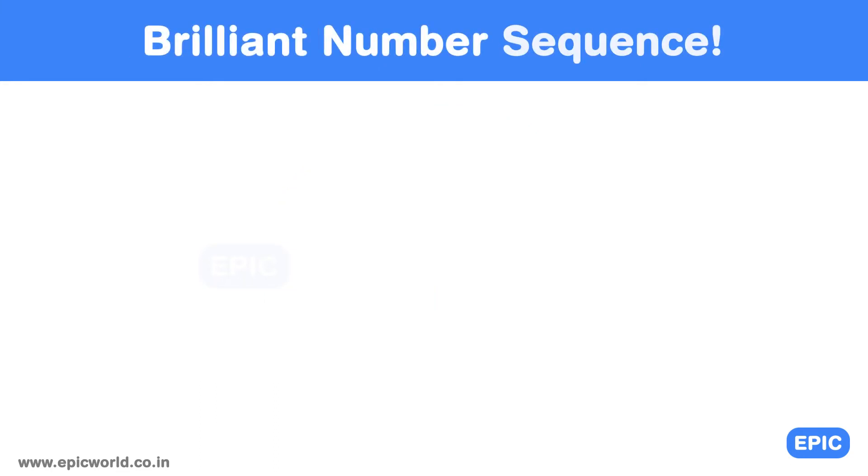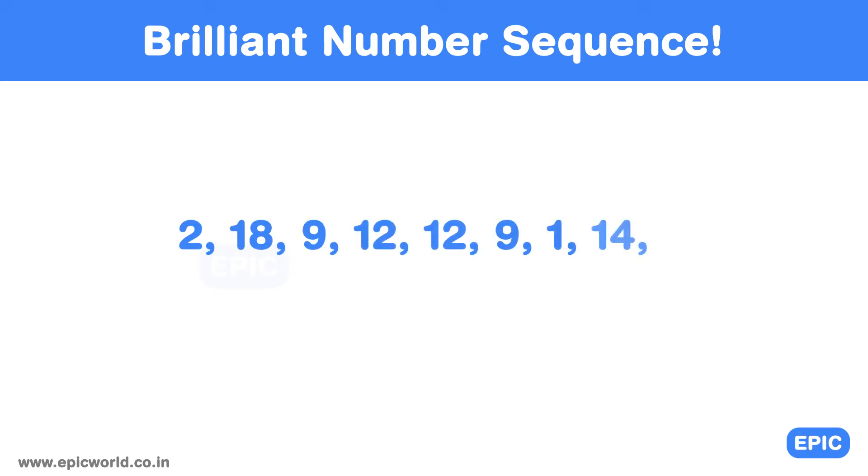That was brilliant. Moving ahead, can you solve a brilliant number sequence? The sequence is: 2, 18, 9, 12, 12, 9, 1, 14. What will be the next number? Take your time.